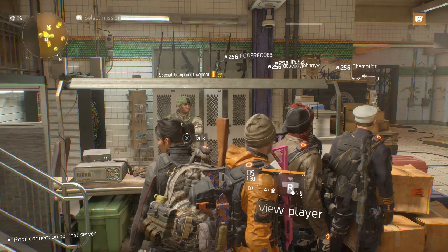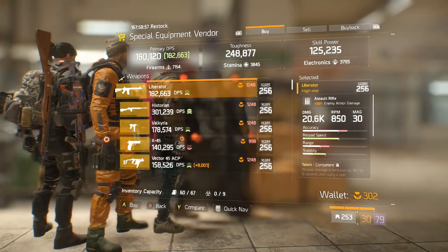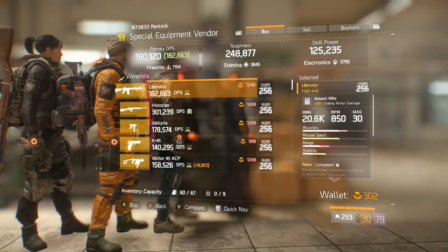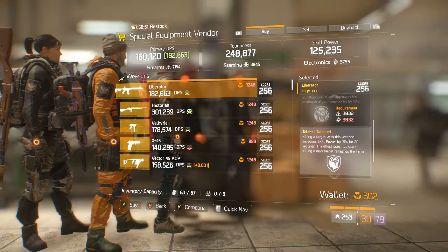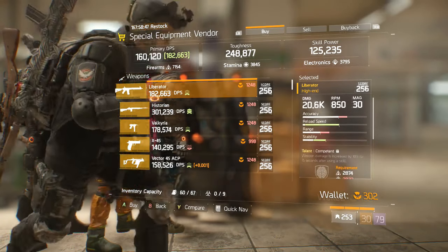Starting off right now, we're going to start in the terminal down at the bottom of the base. We're going to start with the Special Equipment Vendor, and he has the Liberator, which is really good. I would suggest always picking one of these up because in the patch these are actually going to be randomly re-rolled, so these are actually really good because they're talented and competent on it right now.